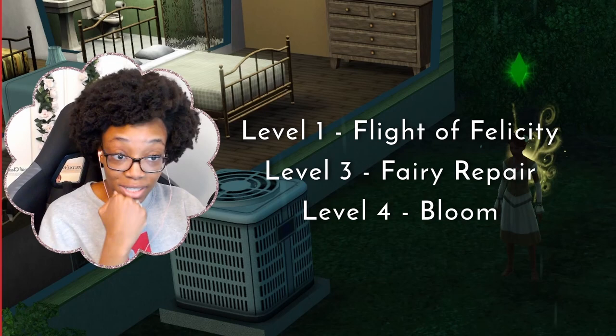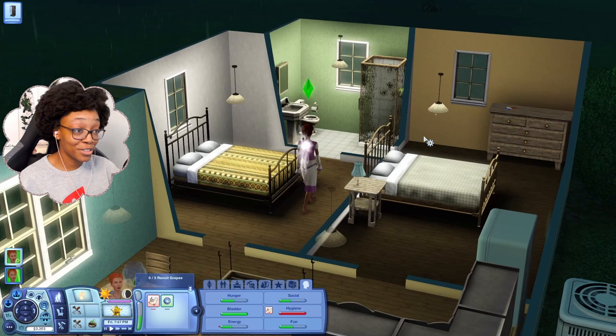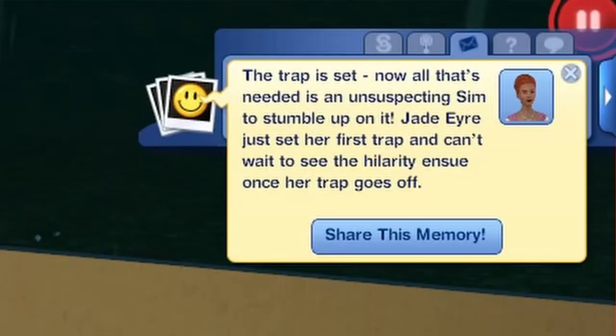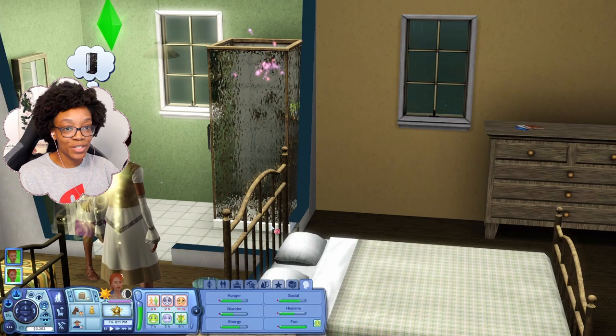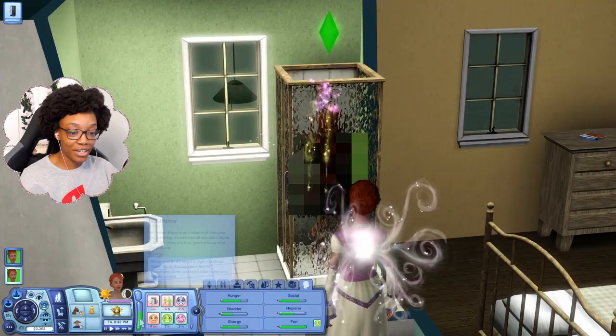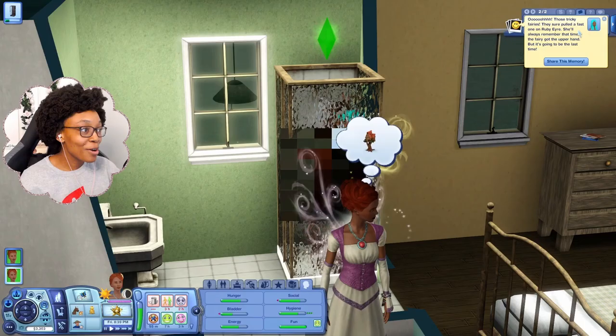Jade, my more skilled fairy, can set a fairy trap in the shower — I think that one is a hair dye trap. The game says 'the trap is set, now all that's needed is an unsuspecting sim.' Let's have her sister Ruby shower and see what happens. Ruby goes in totally unsuspecting — and those tricky fairies got her! Her hair is so blue now. I love it!